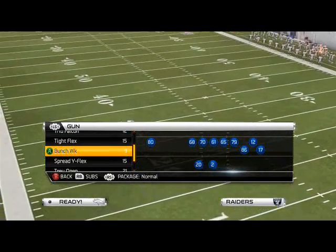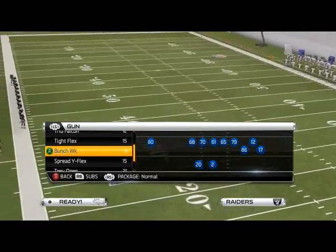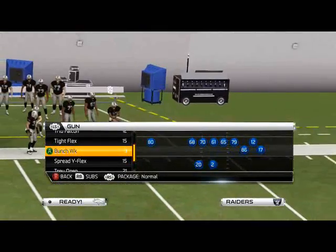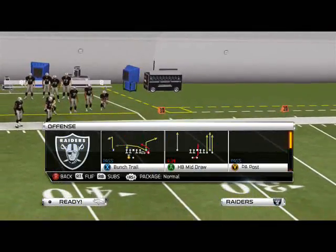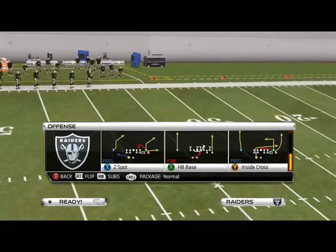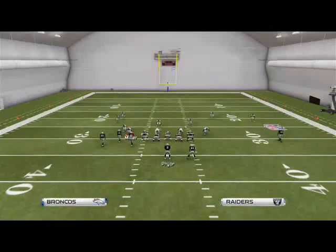Good afternoon Madden 25 gamers. In today's episode of Offensive Scheme of the Week, we're introducing you to our basic formation out of the Atlanta offensive playbook. We're using the Oakland Raiders this week for the scheme of the week, and the play we want to focus on is the Z Spot — but we also like to flip the play.